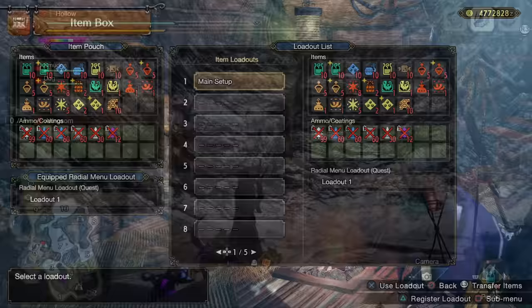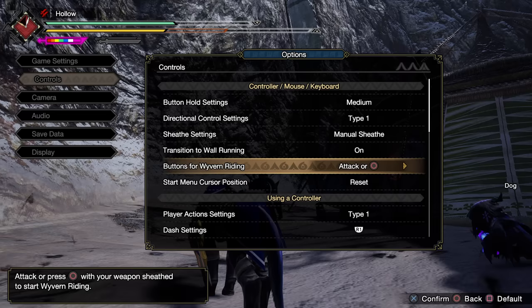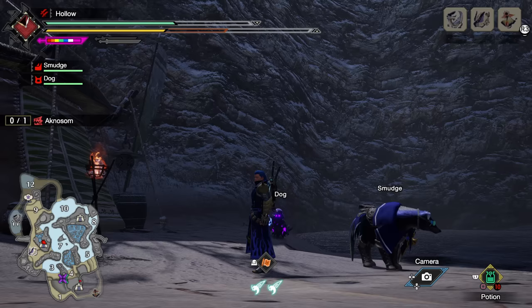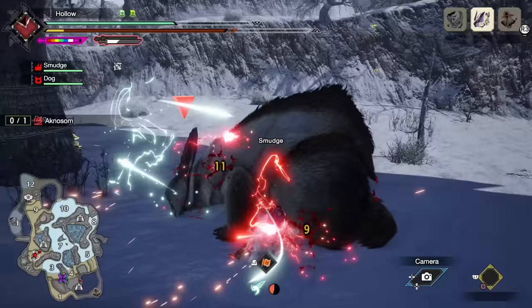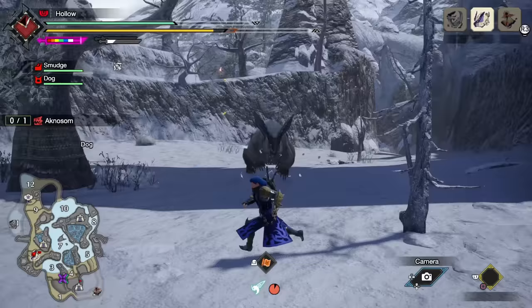A really good feature introduced in Sunbreak is the wyvern riding button option. In your options under controls, you can find buttons for wyvern riding and set it so that wyvern riding only activates when your weapon is sheathed — meaning attacking a monster won't accidentally trigger a wyvern ride. This way you can finish your combo before mounting. Especially with a heavy weapon that has big special attacks, you don't want those interrupted because you accidentally triggered a wyvern ride.